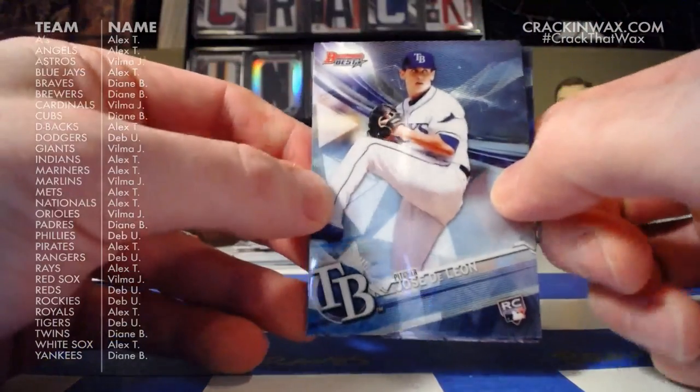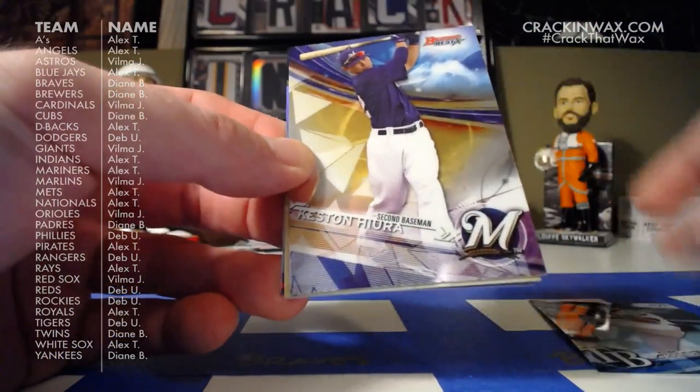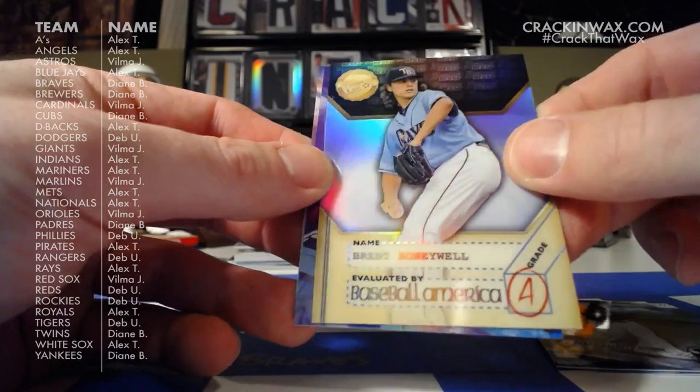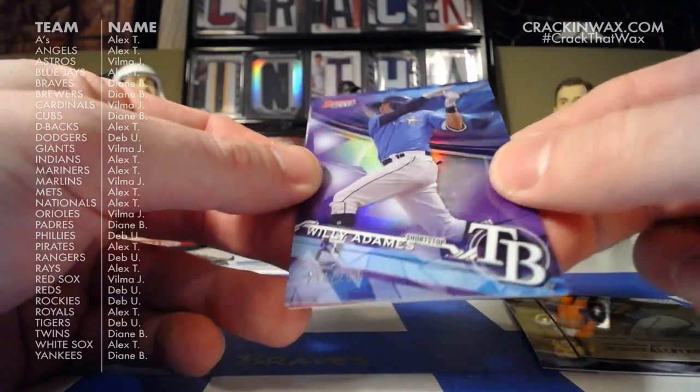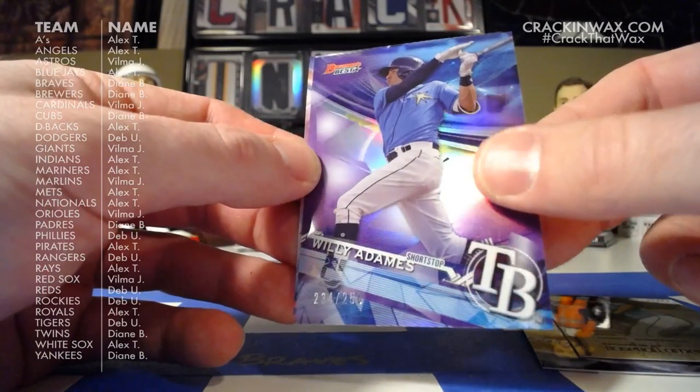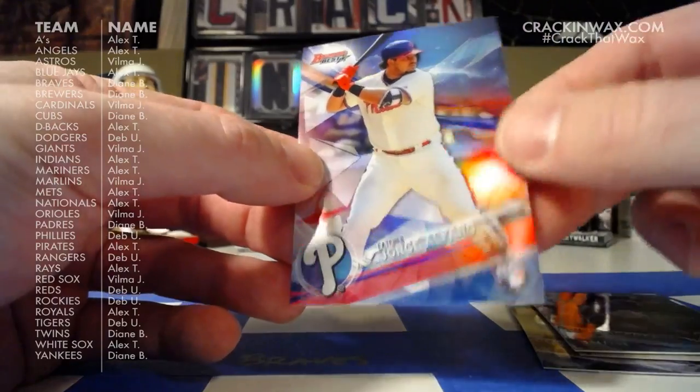Jose DeLeon rookie card, Keston Hura, Brent Honeywell gets an A on the Dean's List. Willie Adames purple — 234 of 250. And Jorge Alfaro rookie.